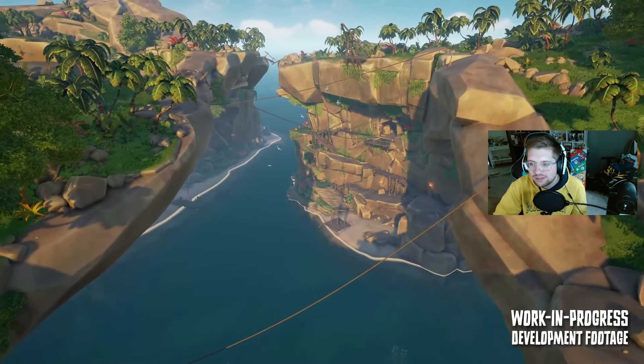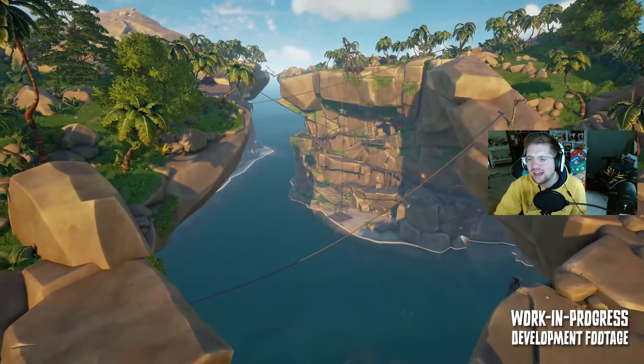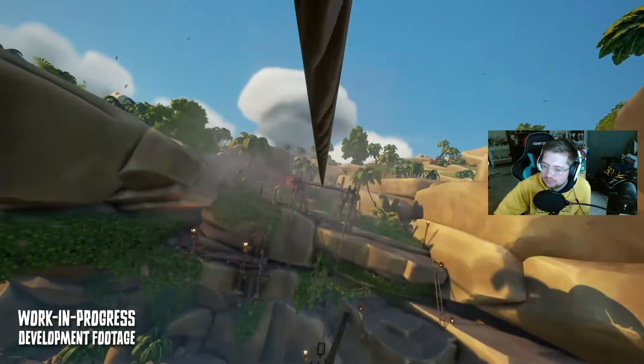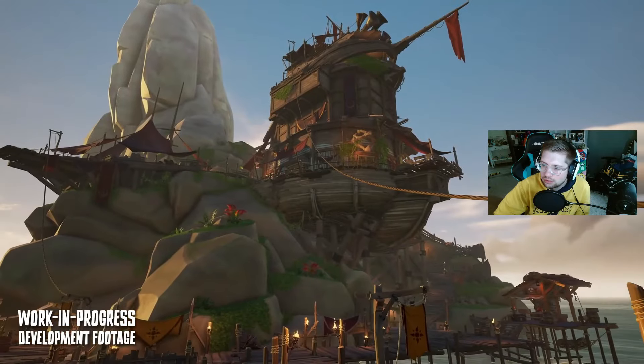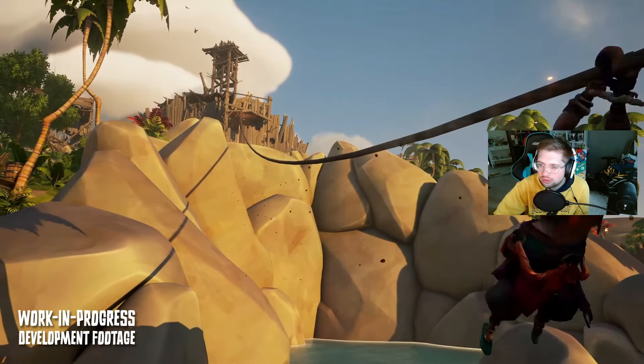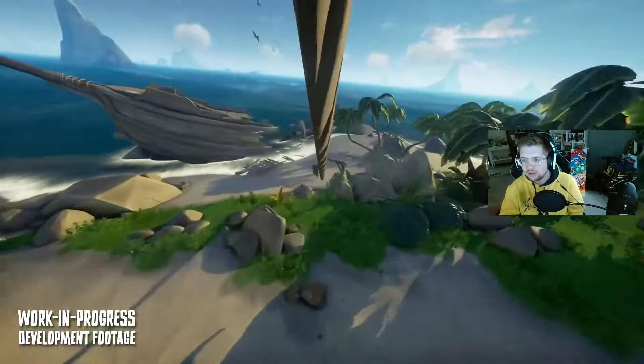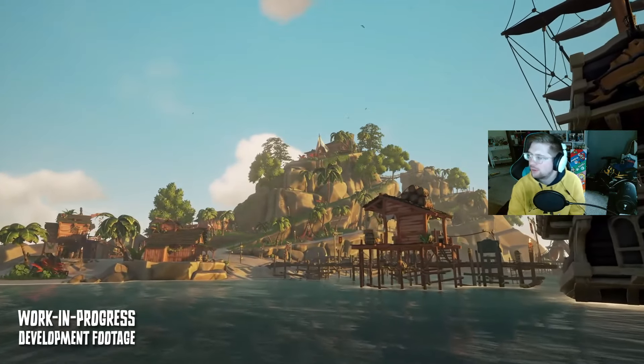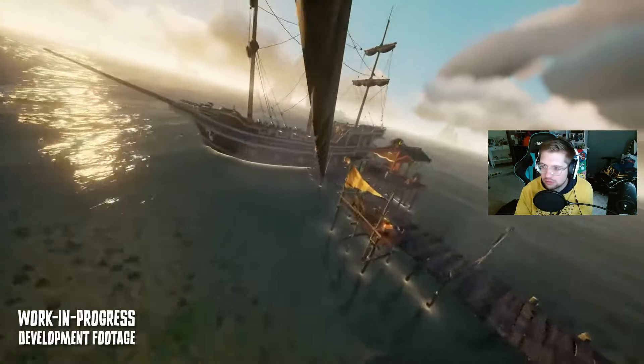Season 12 also introduces zip lines onto several islands around Sea of Thieves. They've looked across all the islands for the most ideal places to mix up traversal opportunities. Zip lines have been added to outposts to get down to your ship quickly, to skeleton forts to zip between positions to escape or engage skeletons, and across general islands for fast traversal and moving chests quickly. For example, on Ancient Spire Outposts you can now zip line all the way down to the jetty next to your ship.